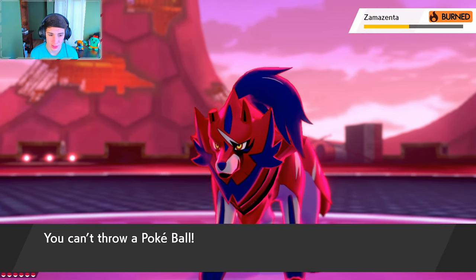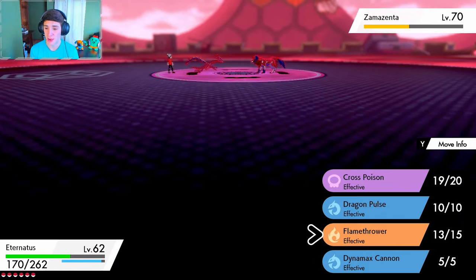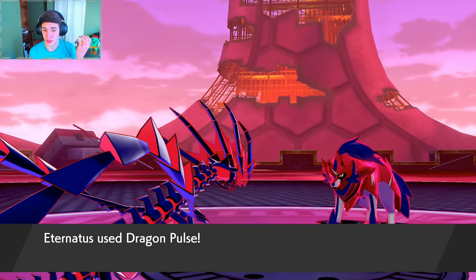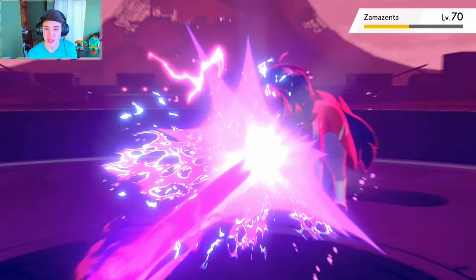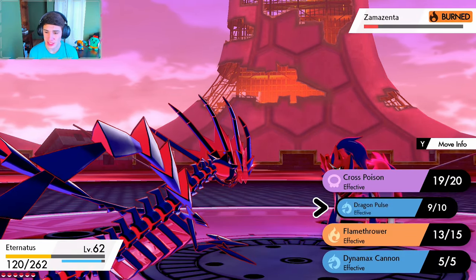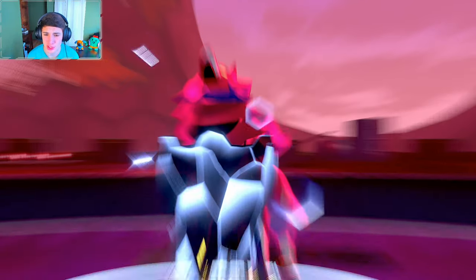We're gonna start throwing some Ultra Balls now. We cannot throw Pokeballs — it looks like we're actually gonna have to make it faint. We're gonna Dragon Pulse this thing. Why are we versus Zamazenta? I'm playing Pokemon Sword so I thought we'd catch Zacian. But we're gonna make it faint — Pokemon don't really die, they just faint. And then probably we catch Zacian, which is nice.